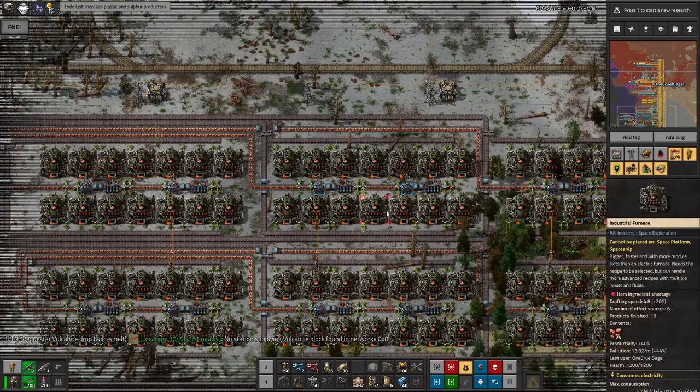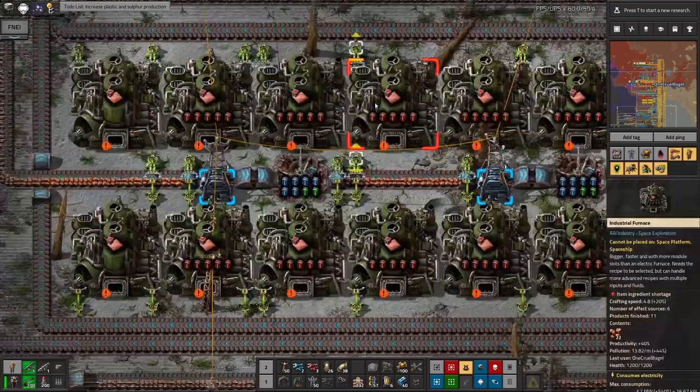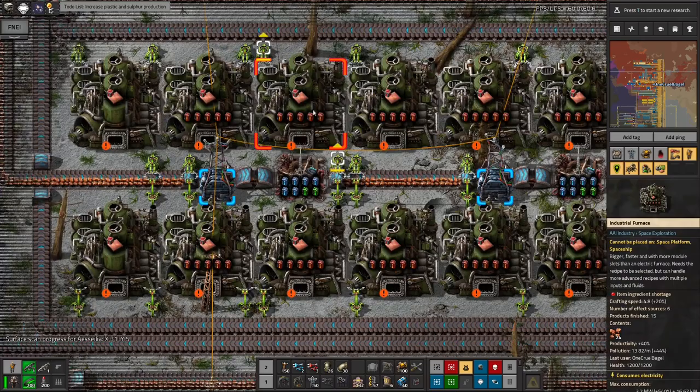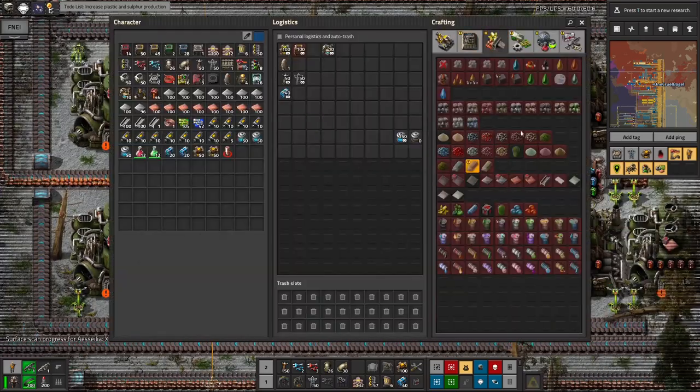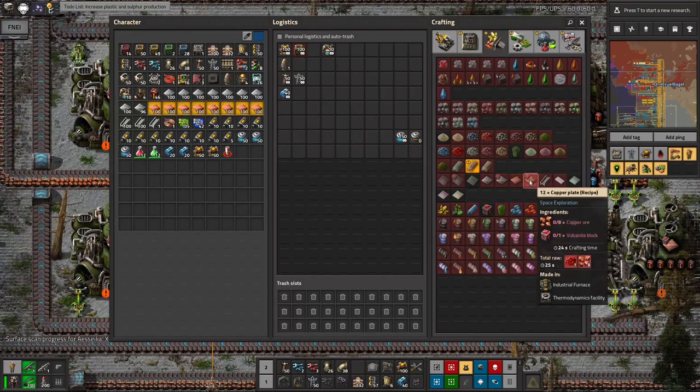This is producing something like two copper plates for every copper ore that goes in, so it's very efficient. That's partly down to using the recipe that involves vulcanite, because that's about 50% more efficient. As you see here, the standard recipe is one-to-one, whereas the vulcanite recipe is eight ore to 12 plates, so you get 50% extra from that.